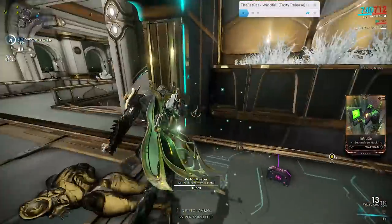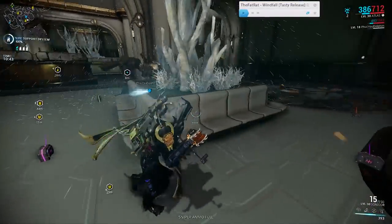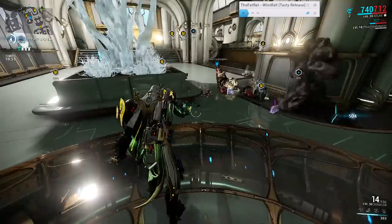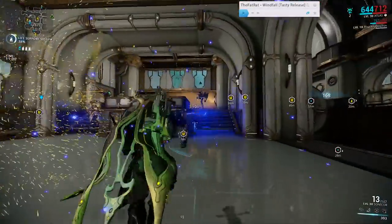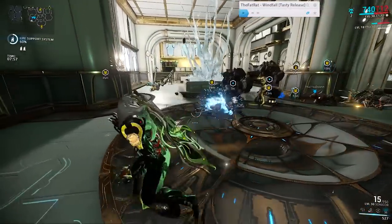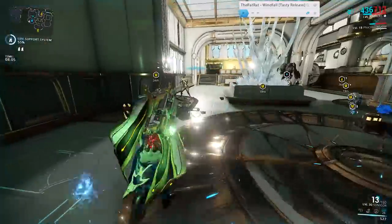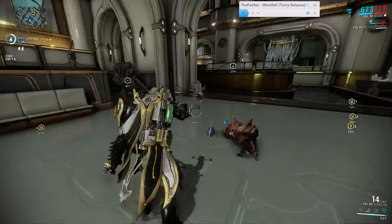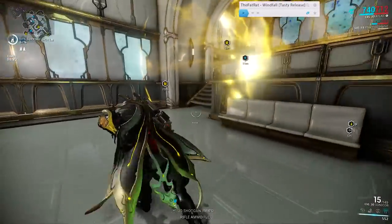His fourth and ultimate ability is Rumblers. Atlas summons two rock golems to fight alongside him and they proceed to beat the living daylights out of anything that fires at them — ragdolling enemies like crazy. My golems currently last about 40 seconds with my build and get a lot of kills during that time. You can also self-destruct the golems by recasting Rumblers, and they explode for a nice amount of radial damage. To get the most out of your golems, mod for power strength as it increases their size, damage output, and health. Range mods increase their speed, and power strength also increases the radial damage from the self-destruct.